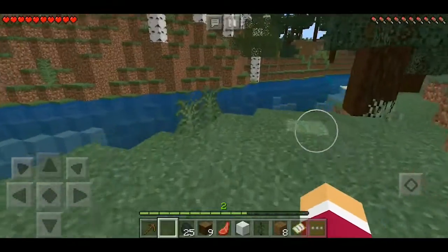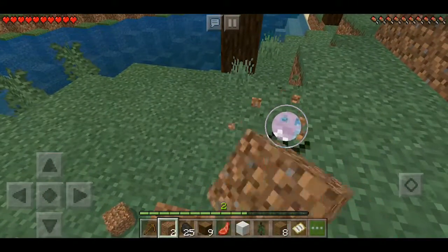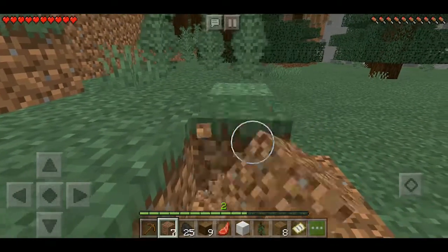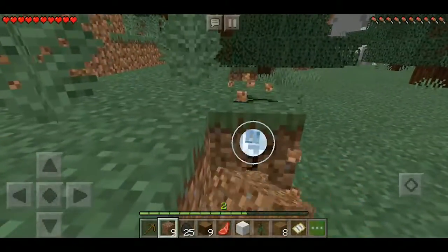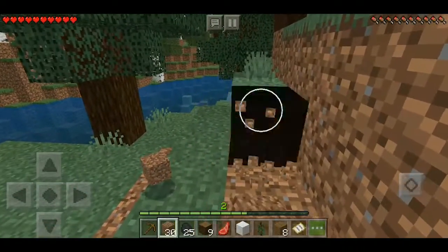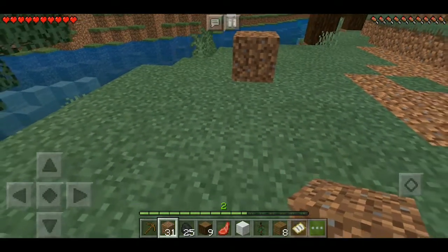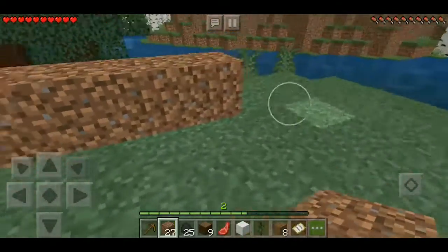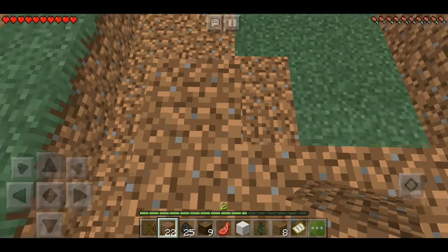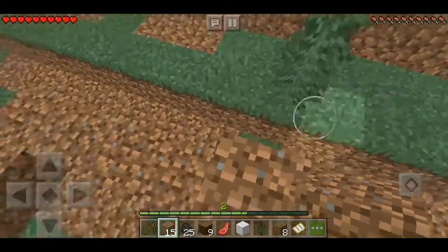Let's start by getting dirt. Dirt is like the best starter material. You don't want to waste any other stuff like wood or cobblestone until you have a pretty abundant amount. So let's make a little square — one, two, three, four... is that a square? Yep! You don't have to put the corners in, just one block is fine.